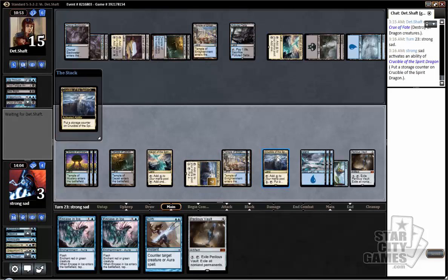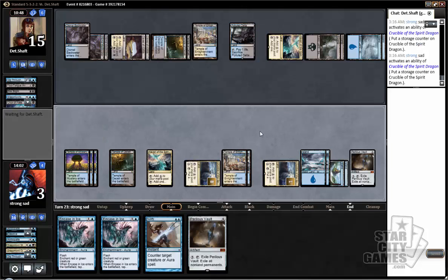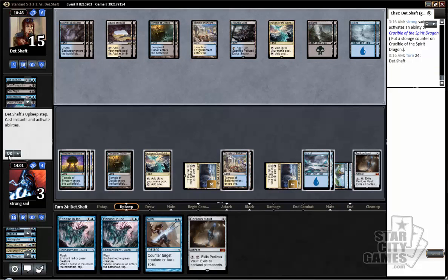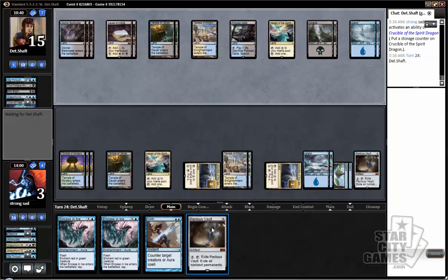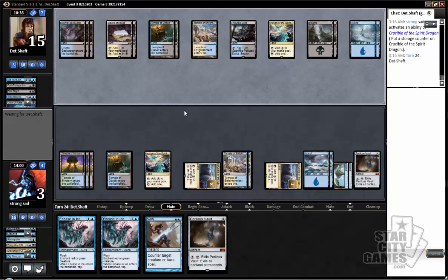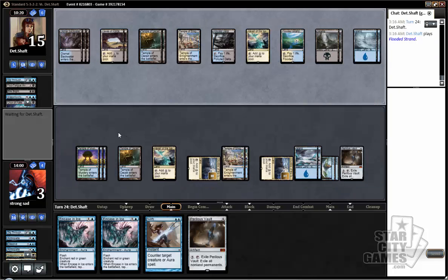Alright, we're just going to play faster here, or try to. Maybe he's not going to let us. Nullify can't really counter anything — I honestly don't care that much about the Nullify anyway, just because I have this Perilous Vault. Sucks that Perilous Vault exiles Perilous Vault, or else he would probably just be dead. Got hit with Ojutai like three times, he resolved like a Dragon Lord's Prerogative and four Dig Through Times — don't matter. Big hair don't care.